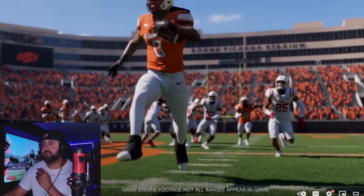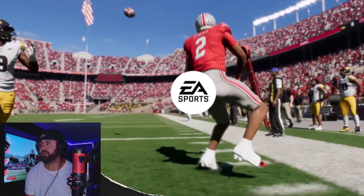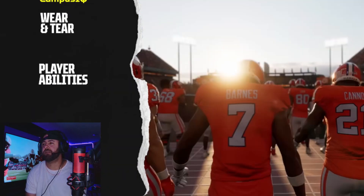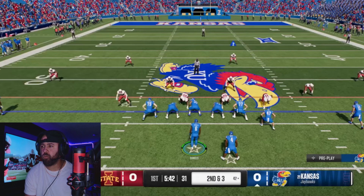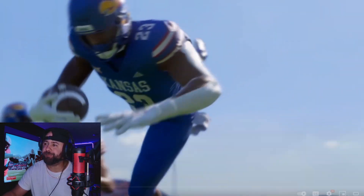Welcome to the official EA Sports College Football 25 gameplay deep dive. Today's focus is on the exciting new Campus IQ gameplay feature set, which includes the new wear and tear system, player abilities, home field advantage, unique playbooks, and a host of new mechanics that deliver the explosive, fast-paced gameplay unique to college football.